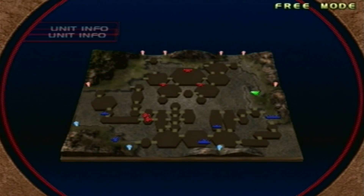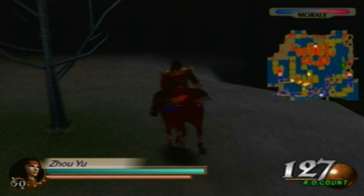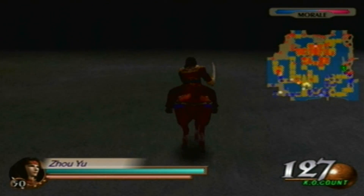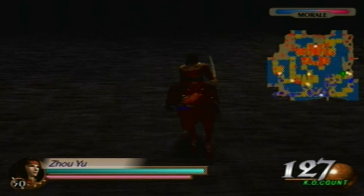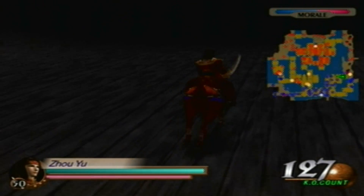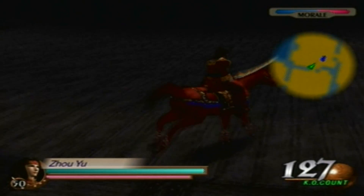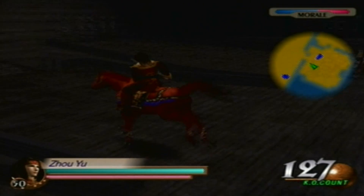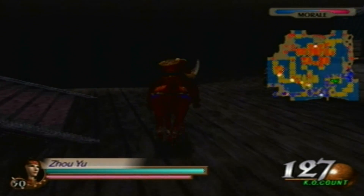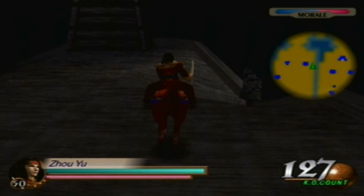Now we're gonna go for Salpi and Lü Dian, then we'll have the last three: Zhang Liao, Cao Xiu, and Cao Cao. Reinforcements will also appear. If I don't run into Xun Yu I'm not gonna face him, but if I do I'll face him. If I'm facing Cao Cao and Xun Yu is not in my area when he appears, why would I go out of my way to go for him? At the end of the day we're trying to get fourth weapons.